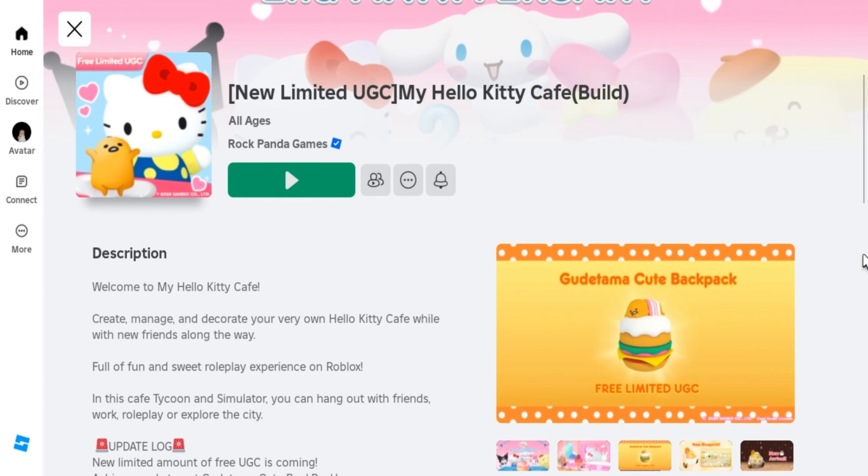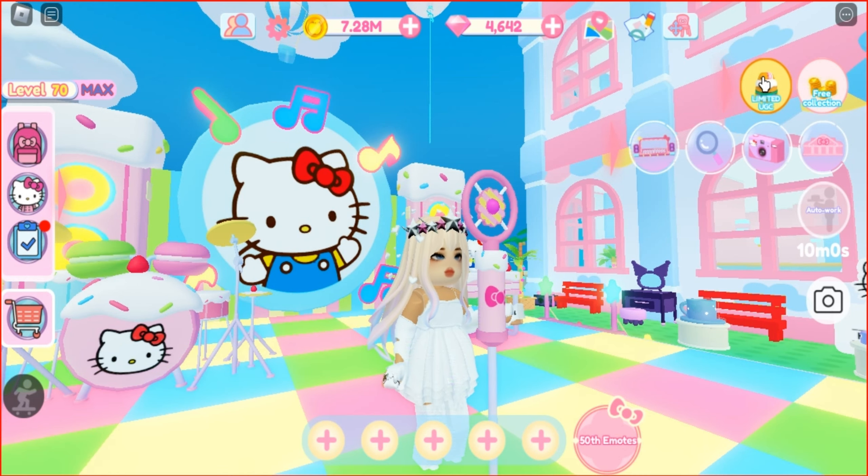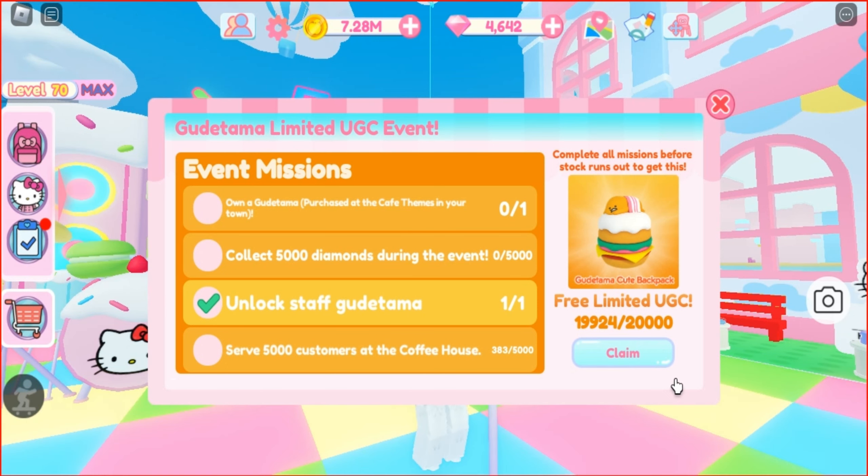Join this game called My Hello Kitty Cafe. I'll leave the link below in the description if you're interested. There are 4 tasks to complete to get the cute Good Atoma backpack. To complete these tasks we will need tons of coins, diamonds and gacha tickets. So let's start.